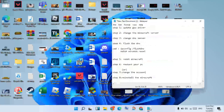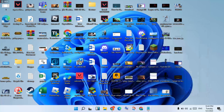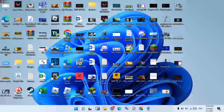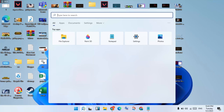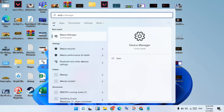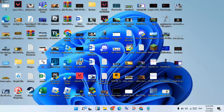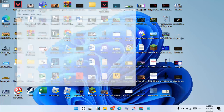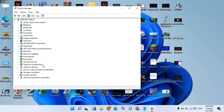For the first step, we will update the graphics driver. Go to the search bar and search for Device Manager, then click Enter. Click on Display Adapter and double click to expand it.